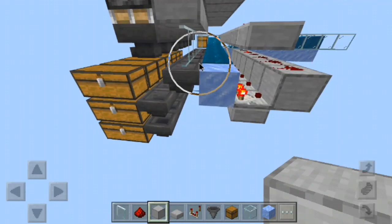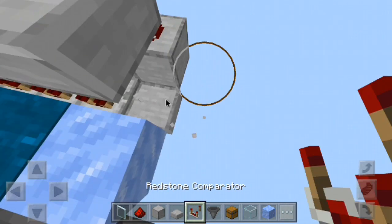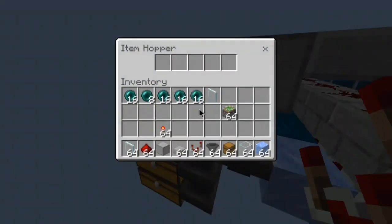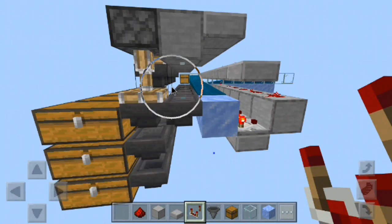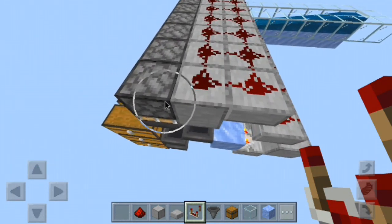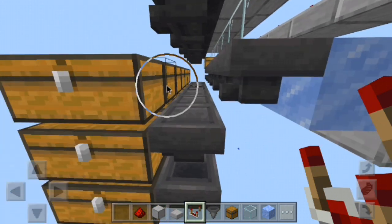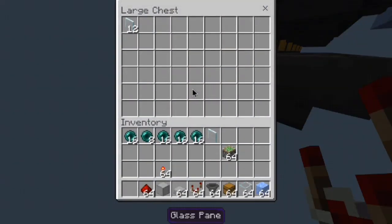Once this reaches a certain number of items, it will start transferring items into the hopper by extending this signal. Once this reaches signal strength four, it loops up to here and fires the sticky piston that pushes this hopper down. When the hopper gets pushed down, these items can transfer over into here and then start transferring down into this bottom chest, just like a normal sorting system — and no items get left behind.